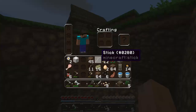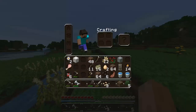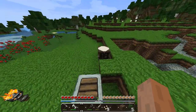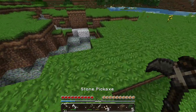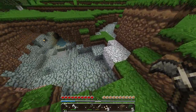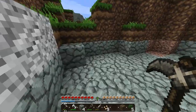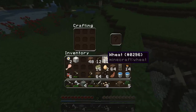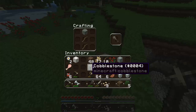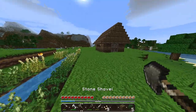My shovel just broke, I need another shovel. I wish I had iron — if I had iron I would make an iron shovel, but I used it all to make buckets. How come I have no cobblestone? I need more cobblestone. There we go, we got four cobblestone, that's enough to make another pickaxe and a shovel as well.